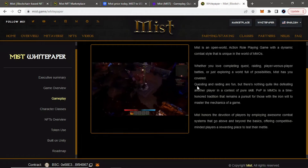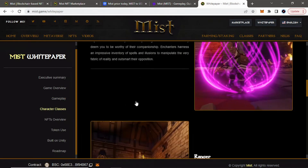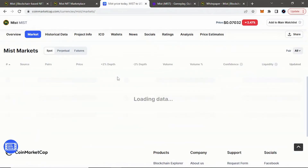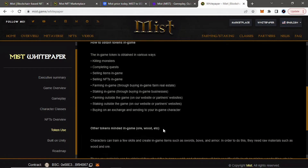I highly recommend it if it's a game or a project that you see potential in. A giant open RPG world like Myst is going to be huge — that's what I think. How you can get the Myst token is obviously you can buy it on different exchanges. I believe it's on PancakeSwap and Gate.io — those are the two big ones right now, not listed on anything major besides those. Or you can get it by killing monsters, completing quests, selling NFTs or items in the game, farming in the game, staking in the game, or outside of the game as well, or buying on an exchange and sending it to your in-game character.